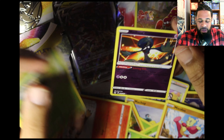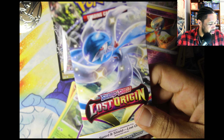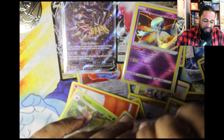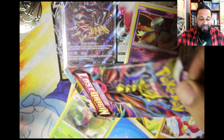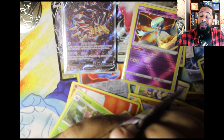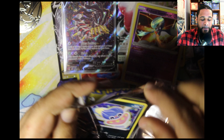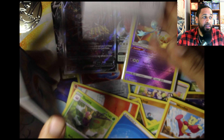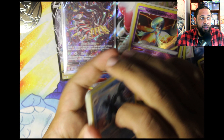Alright, speaking of Gardevoir, we got one pack left and it's a Gardevoir pack. When you pull the Giratina and you're laid, man — that's going straight in the collection binder unless I pull a second one. Really hoping I do pull a second one — that'd be kind of nice. There is the code card for you, three cards from the back.